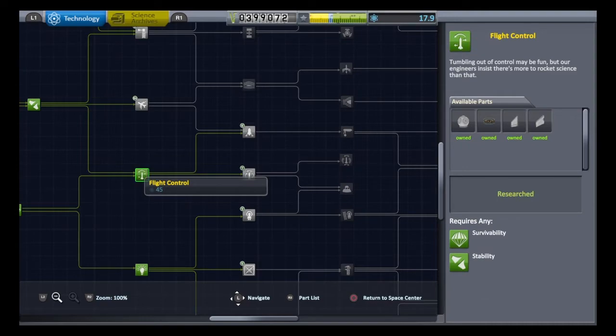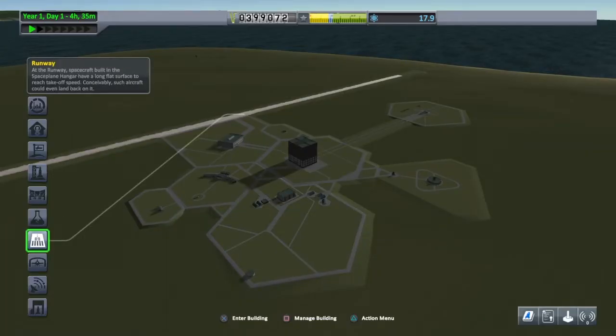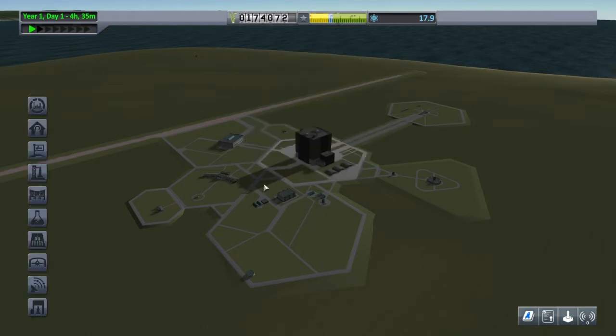We haven't got much science left now so we better earn some. Let's upgrade the VAB — I'm going to press square and mouse over to upgrade. It gives us max part support of 255 and basic action groups. I'll show you what I mean about the basic action groups once we start building.